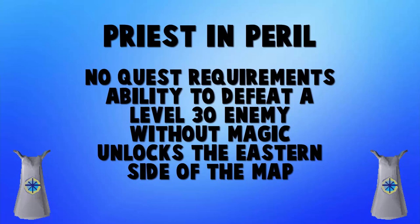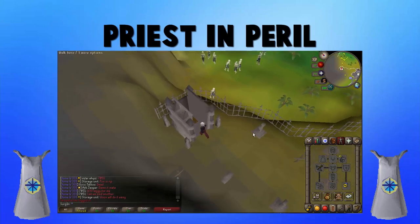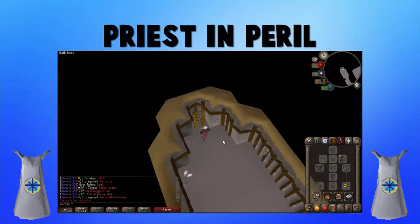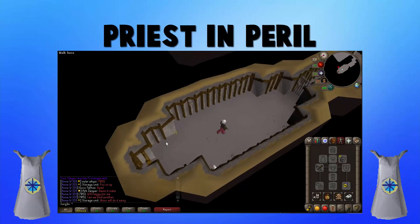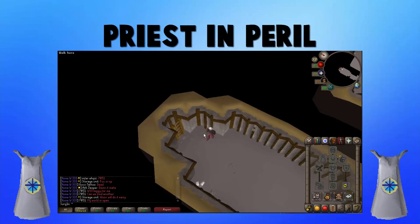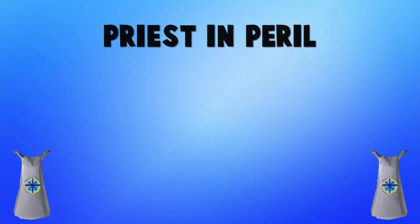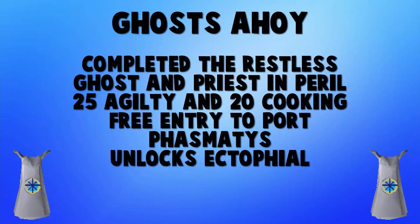Continuing our theme with minimal requirements, let's talk about Priest in Peril. It has no quest requirements and no skill requirements. You do have to defeat a level 30 monster without using Magic, but with food it's not that difficult — you can actually safe spot it with Range. The reason you want to do this is it unlocks the Morytania area, basically the eastern side of the map, and it unlocks a bunch of other quest lines.